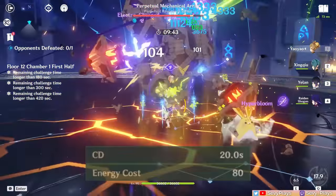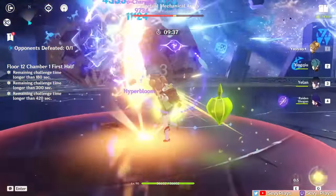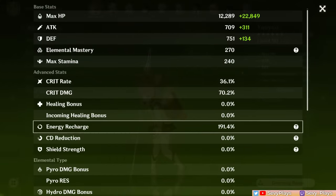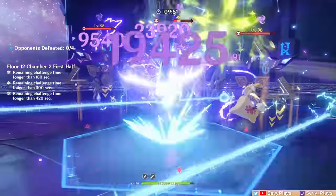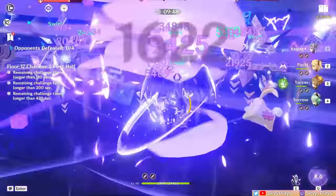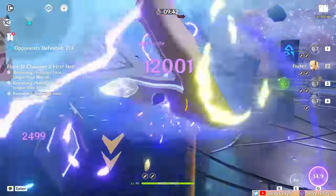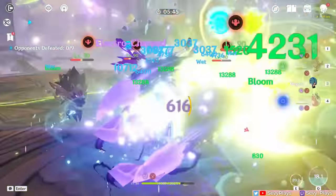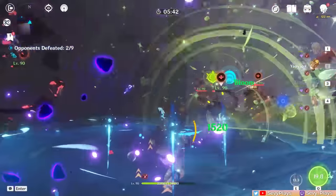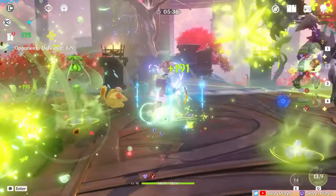Yao Yao's burst has a 20-second cooldown and 80 energy cost. Since the particles Yugui generates can often go to the on-field unit instead of her, Yao Yao would want a high energy recharge stat if you're looking to burst every rotation. However, that won't always be necessary. In some scenarios, it's ideal to just use Yao Yao's skill while activating her burst only as needed for emergency healing. In a Quicken team where her main job is to maintain Quicken uptime, for example, her skill is sufficient. In a Nilou team wanting more Dendro application or against corrosion enemies, getting her burst up consistently is preferred.